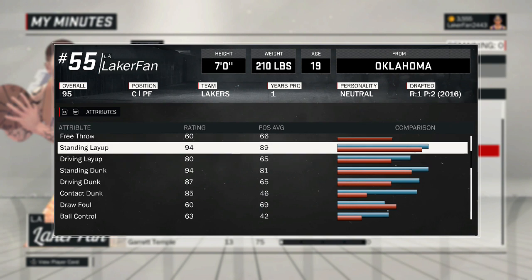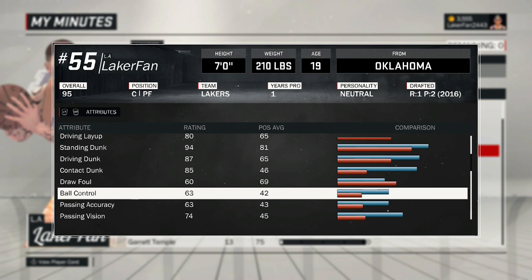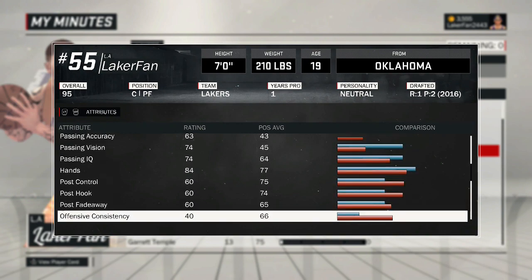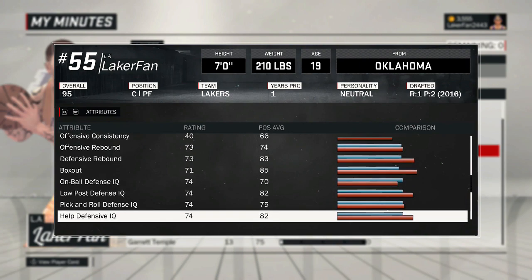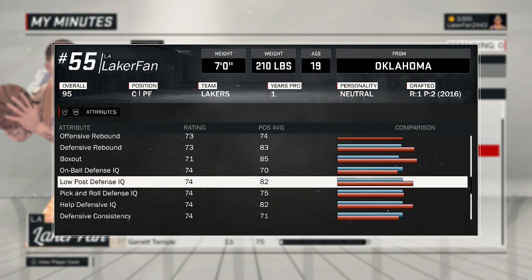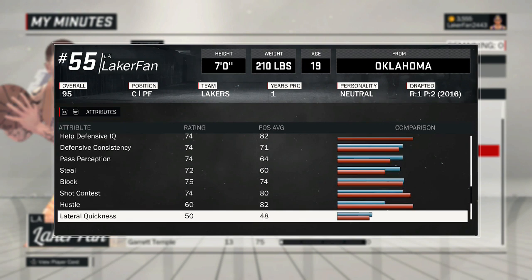I don't even need post game — even though I love the post, I don't like being that guy who just taps X every time, but that's how easy it is. My playmaking isn't maxed either — ball control is 63 and passing accuracy is 63. Post game is at 60. My player is basically all-around — there's nothing he's really great at besides dunking and being fast.